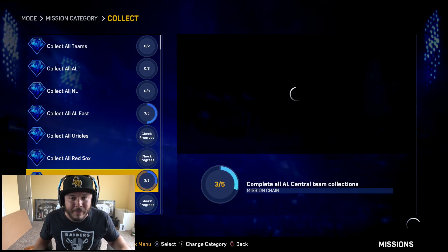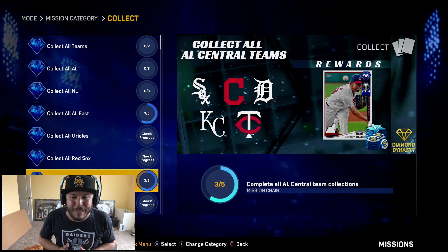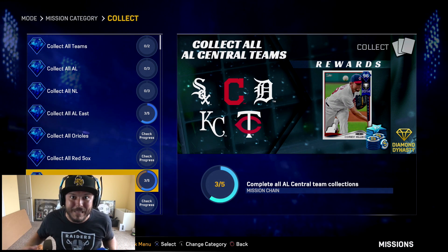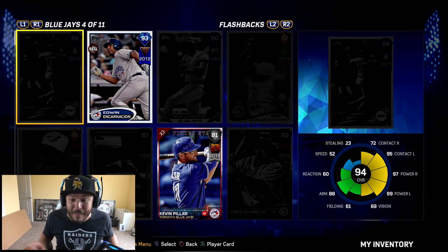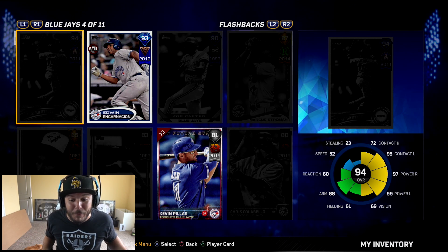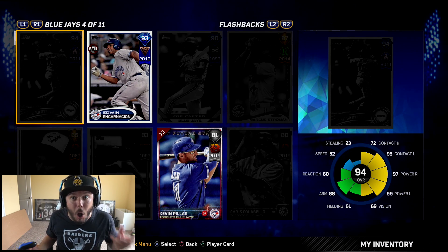This guy's gold card hits bombs, so I can only imagine what the diamond's going to be like. Literally, 99 power versus lefties, 97 power versus righties, 95 contact versus lefties, 72 contact versus righties, 69 vision. This card is OP!